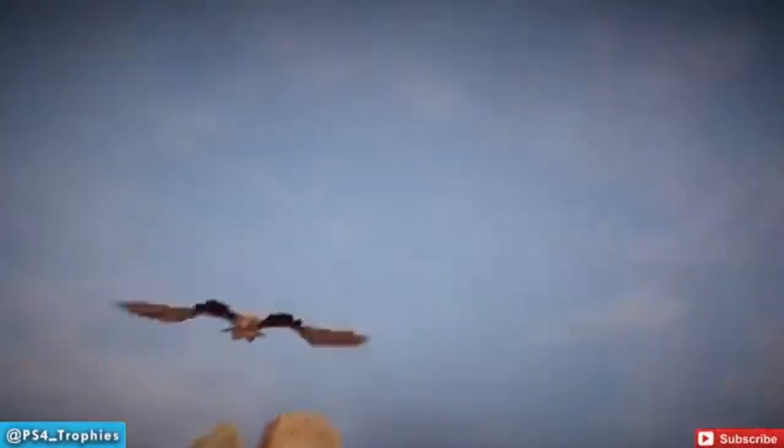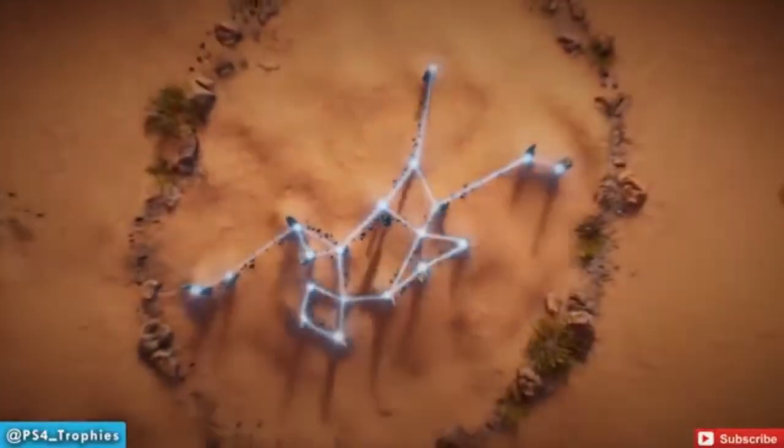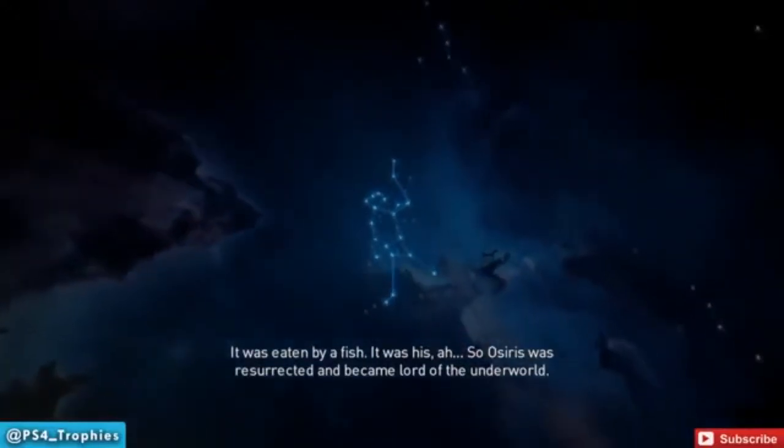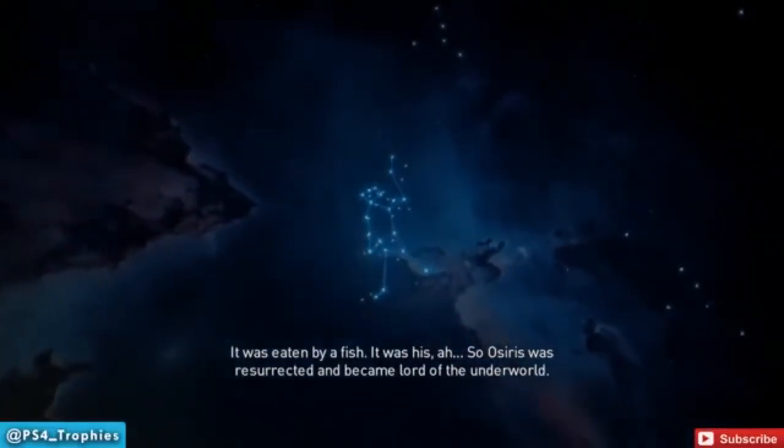The Align the Stars mission requires you to go find these constellation rocks in constellation form. You interact with it, you match up the constellation, and that's it. There are 12 of them. So I figured, what if I do all 12 of them and then go back to the Sphinx? What happens?